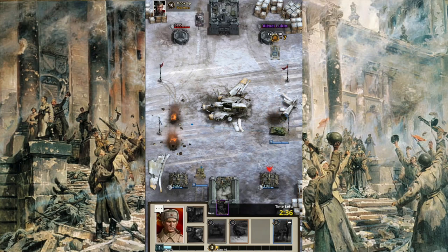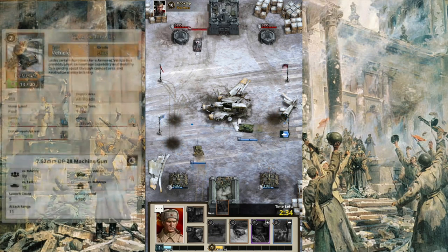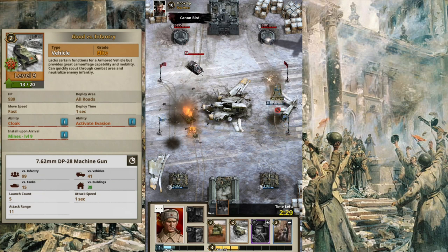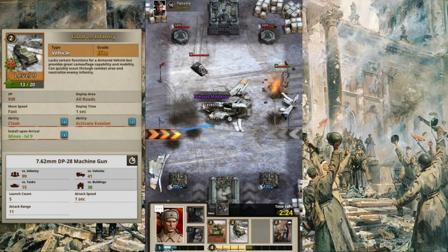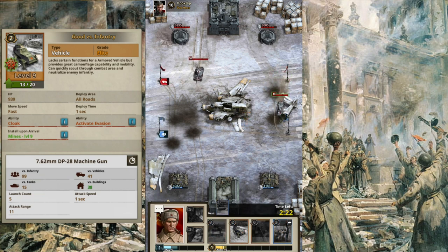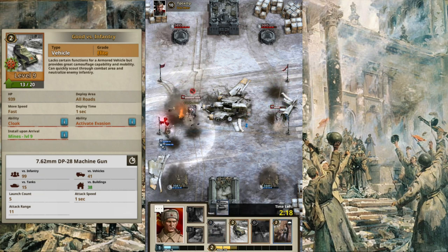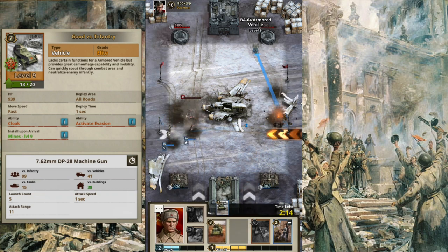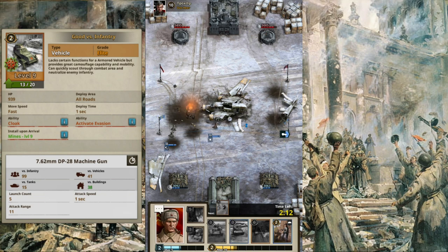First thing we are going to look at is its armament. It has equipped the 7.62mm DP-28 machine gun. At level 9, it can do damage of up to 99 hit points at infantry, which is not that bad at all. Damage to vehicles is 41, while to tanks is 50. Both might possibly be useful or useless when dealing with both of these units. Lastly, damage to buildings is 34, and for the meantime it is bad against it.